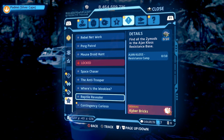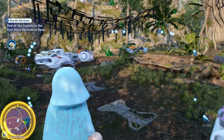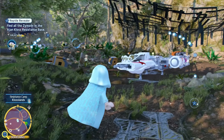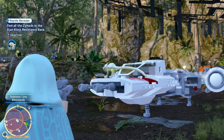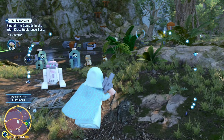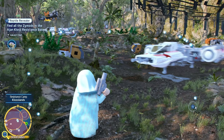To complete the Reptile Revealer Challenge, you have to find all of the Zymods. The Zymods look like chameleons, and they are the inhabitants of Agent Kloss. There are 10 of them that you have to find. The first one can be found immediately after you land on the planet — walk forward and you will see the Zymod on top of a Y-Wing. Upon finding a Zymod, you have to shoot it so it will count for this challenge.